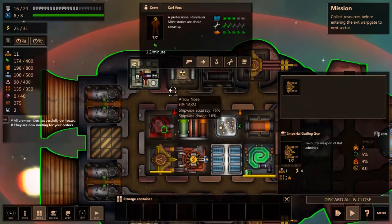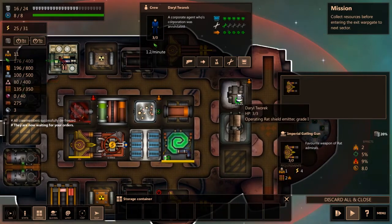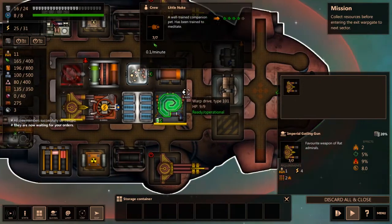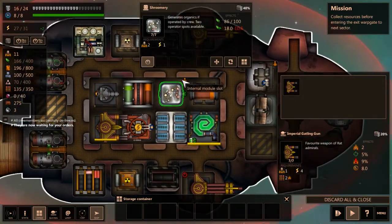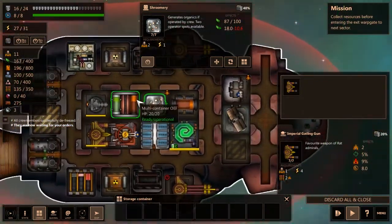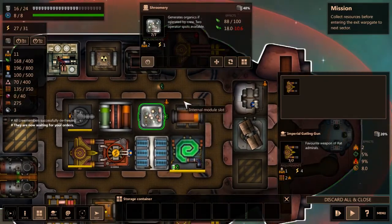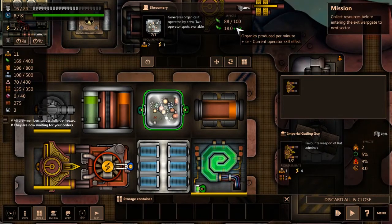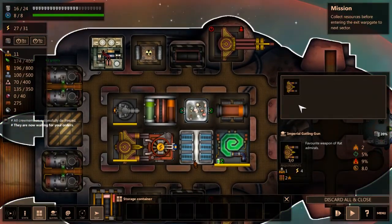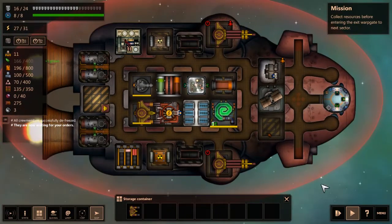Let's replace one of the rattling guns and get that repaired. Also, something important: all crew members want to eat. Every minute, everyone will eat — some people need more or less food than others. Right now our food consumption seems manageable. So yeah, just so you know. Our crew has finished repairs and the cannon is ready to charge. I'll send someone to the shroomery because I just read it produces food, which is good. We'll produce about 20 food per minute and consume less than that, meaning we don't have to worry about food, at least not for now. I'll call them Rattling Guns in honor of good old Sunless Sea.